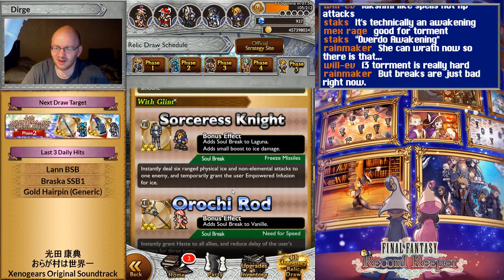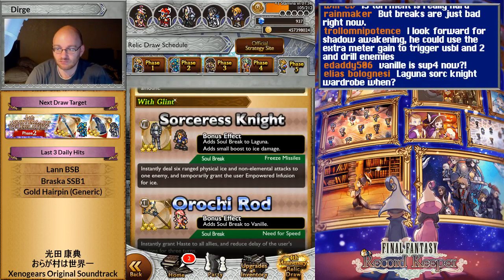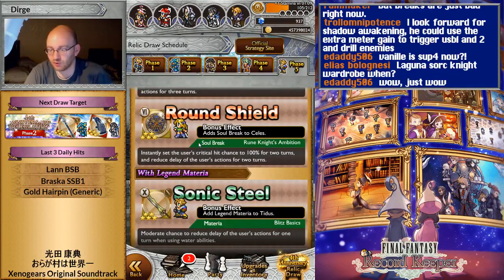Laguna's glint is six instant ice non-elemental attacks with ice stacking — that's gross. He probably becomes a disgusting character with just this; he doesn't need anything more. Vanille's glint instantly gives haste to the party and high quick cast 3. I think that's useful in the torment if that boss dehastes, in which case yeah, it's pretty damn useful.